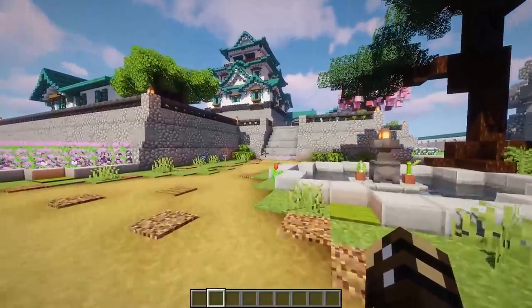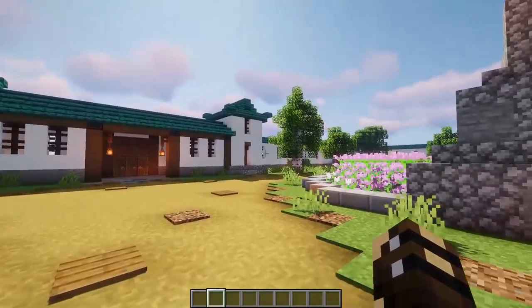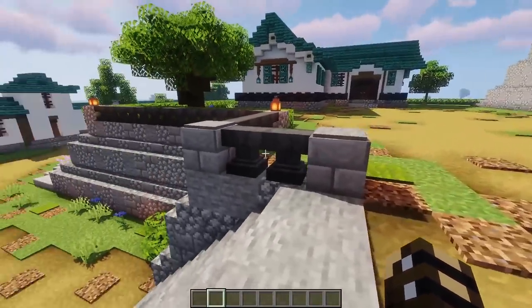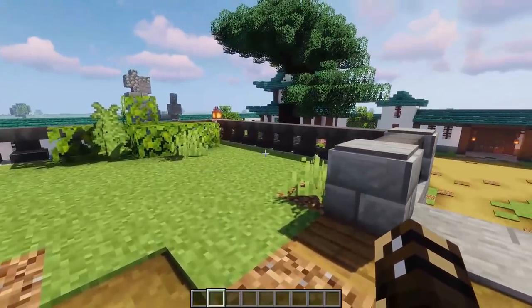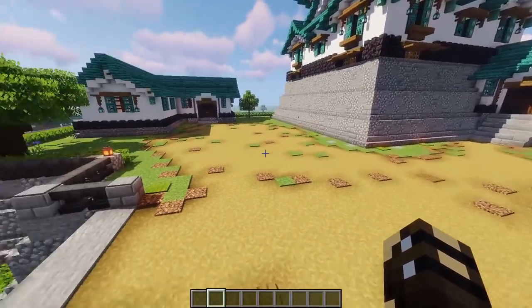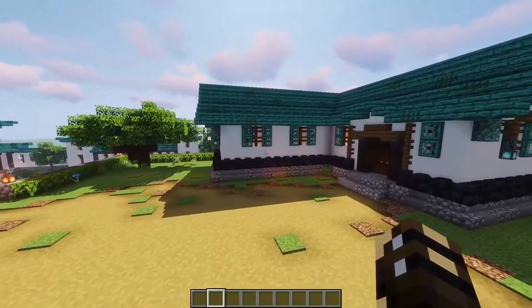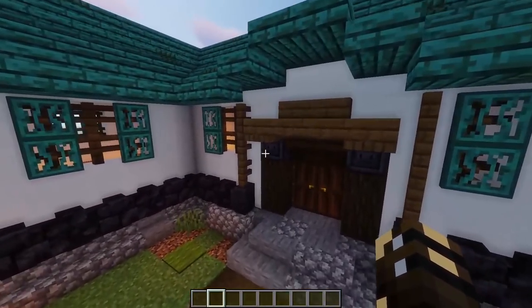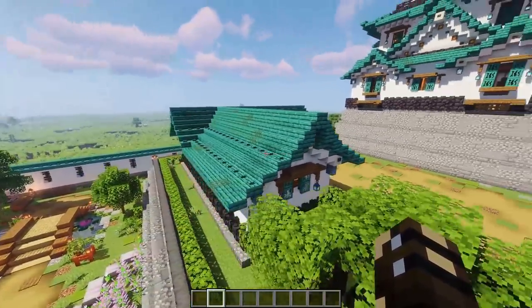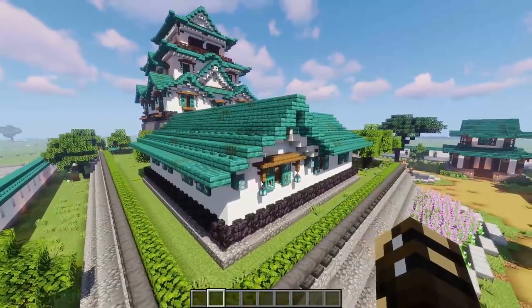We can come up the embankment. A lot of Japanese castles have the big moat and the castle wall, but a lot of them have multiple lines of defenses — embankments like this — so you can stand up here and defend. Up here we've got a great big path area because people will be walking everywhere. And we've got the barracks for all the enlisted men to live. It's a very simple house — I haven't gone to tons of detail, I just wanted it in the same theme as the castle so it matched all the other buildings around here.